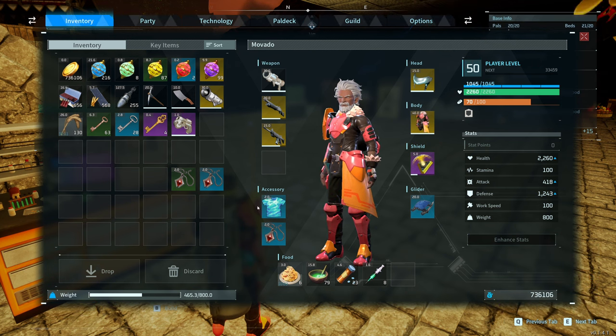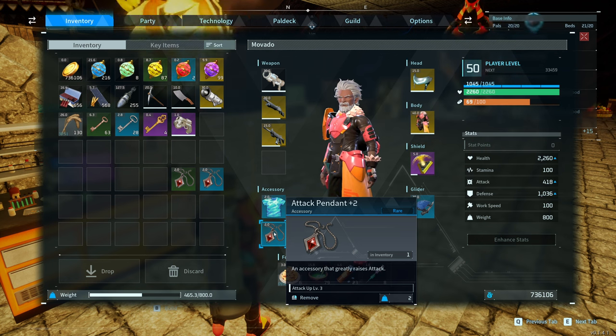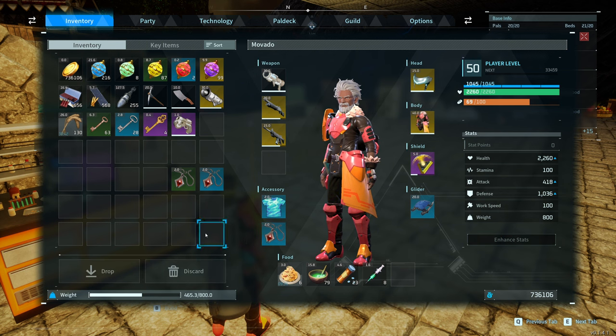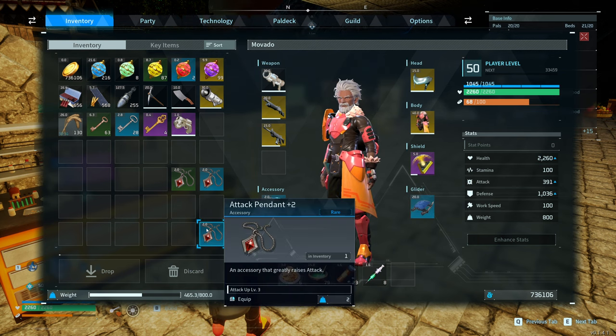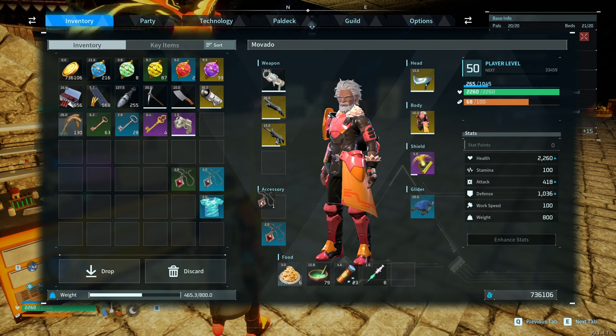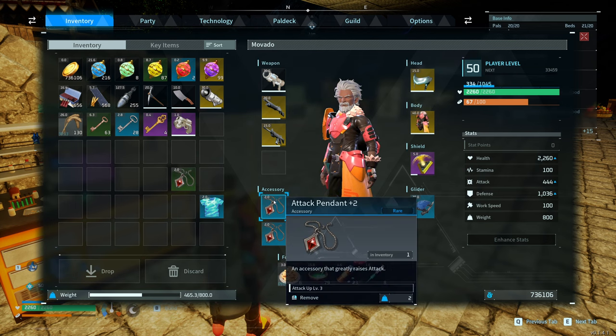Inside your inventory you also have these accessory slots. The attack pendant plus two and the attack pendant plus one — there are three different versions. You'll find that jewelry within the dungeons themselves and random chests. If we look at our attack power, it says passive scale is plus 135%. If I take this pendant off, my passive scale drops to plus 120%, so each level of the attack pendant adds 5%. They do stack — putting two on brings my passive to plus 150%.